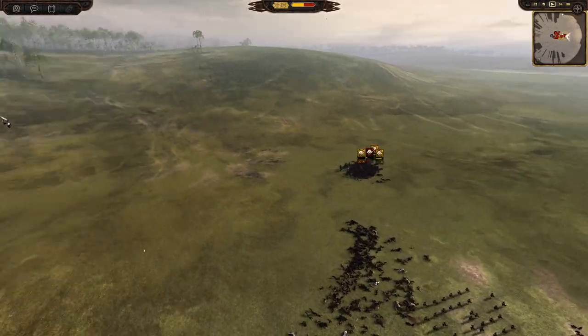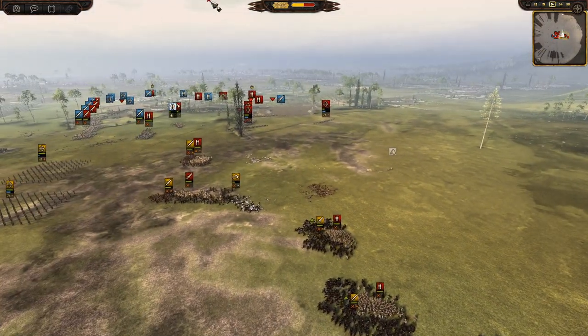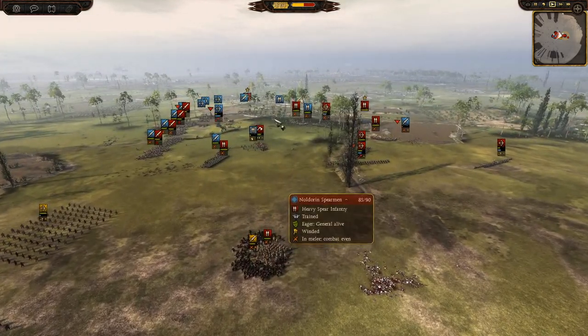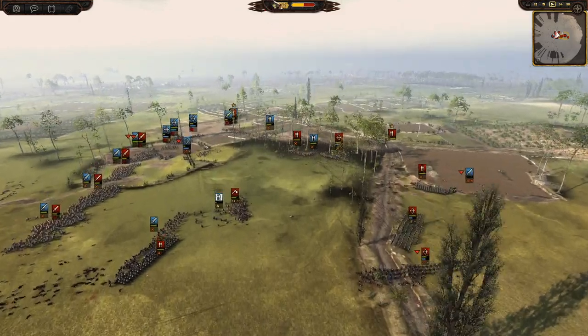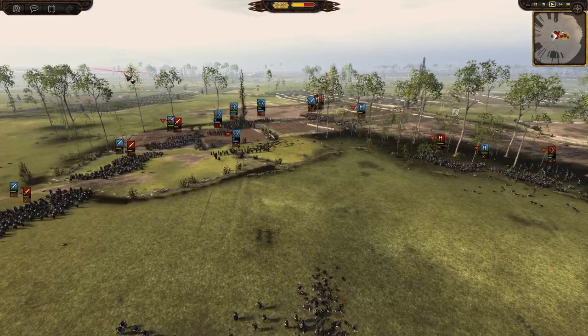We're probably going to win the cavalry fight, which is going to be huge, because then we can flank around and deal with Gondor's archers if needs be, or just surround some of these elven units. Spears can be hard to dislodge, but they can be dislodged. Those spears that were all the way out there have broken to the Warriors of Lozarnach.